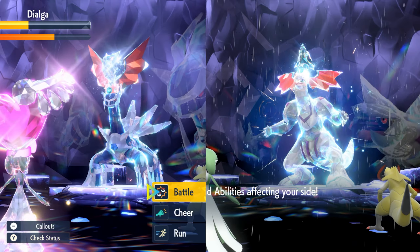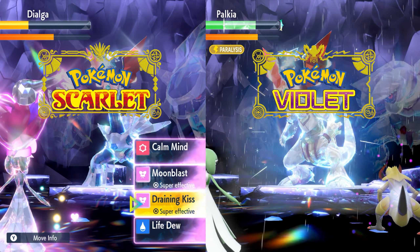Dialga and Palkia are currently five-star Tera raids in Pokemon Scarlet and Violet until December 21st, and I've found the best and easiest strat that you guys can use to get your hands on these legendary Pokemon.